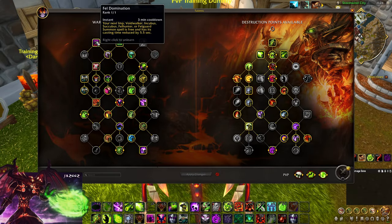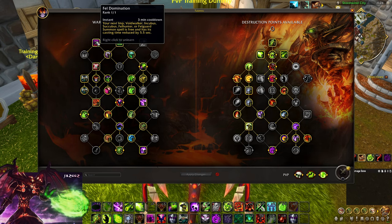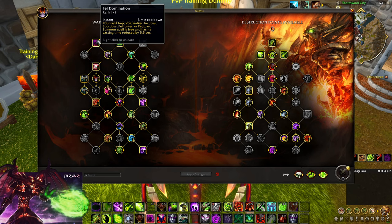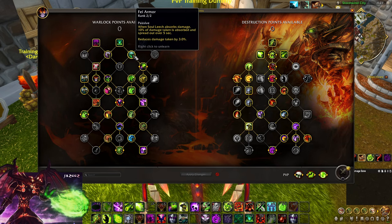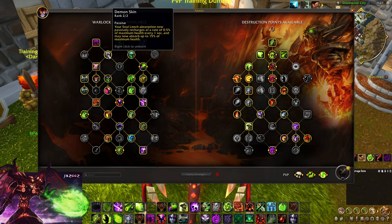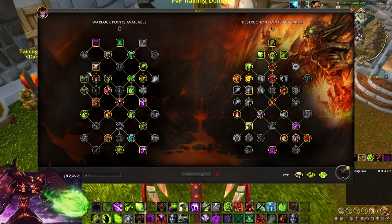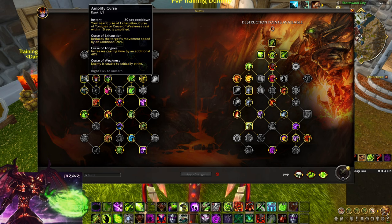Let's begin with talents. Fell Domination is number one — you play this in case your pet dies, and also when you play Sacrifice in case you find a second Counterspell opportunity. You want Demonic Circle for your teleport, Demon Skin and Fell Armor for tankiness — reduces damage taken by 3% and provides absorb shields. Curses Confinement gives access to your curses, Tongues, Exhaustion, Amplify Curse, and Teachings of the Satyr. Right now Amplify is very strong — use it against melee like Retribution and Warriors.